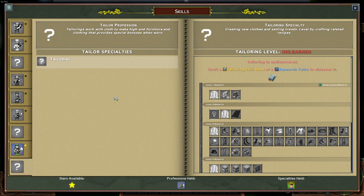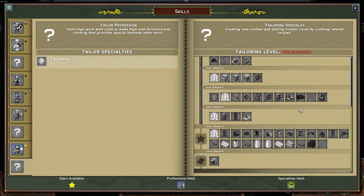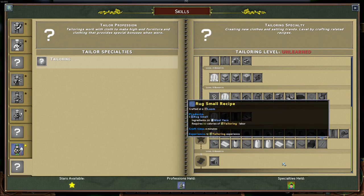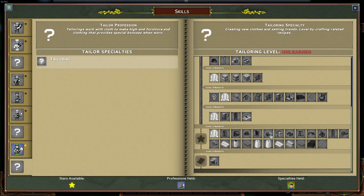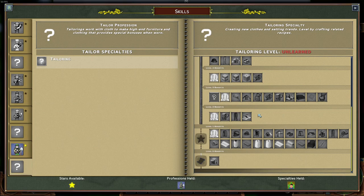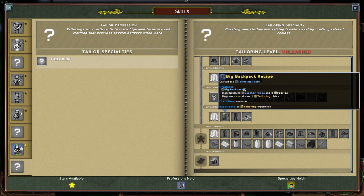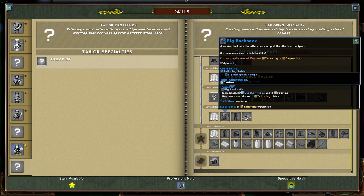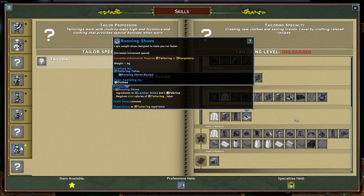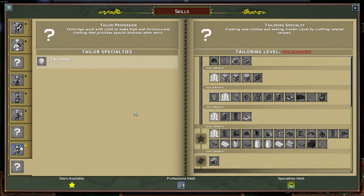Last but not least, we have the Tailor, which allows the crafting of different kinds of cloth, needed for the windmill and clothing. Clothing is mostly cosmetic, but there are also backpacks — for example the first backpack gives you an additional 10 kilograms of carrying capacity — and shoes that increase your movement speed. It's probably one of the least important jobs when playing alone, but can be quite useful.